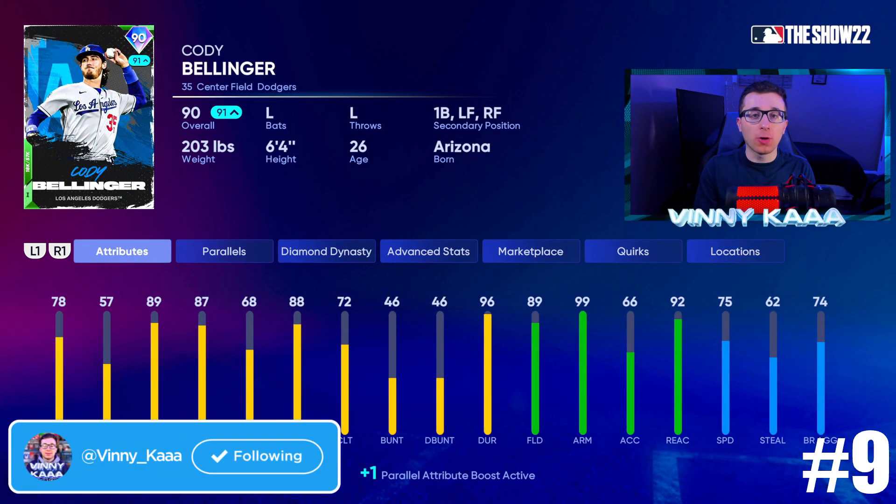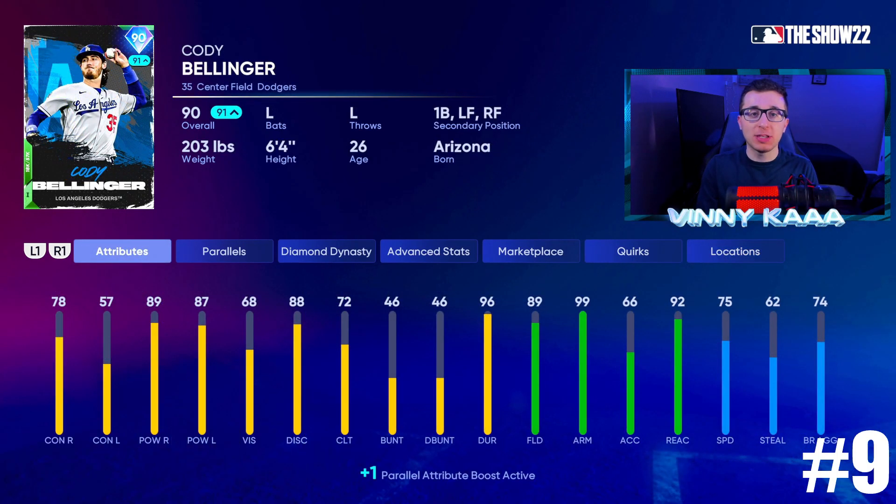Up next at number 9 is Cody Bellinger. It really is so hard to differentiate some of these face of the franchise cards — they are all so good and so close together. Center field is the most difficult position to rank right now. Cody Bellinger always has one of my favorite swings in the entire game. He has very solid power, okay contact, and is a stud defensively with pretty solid speed — 89 power against righties, 87 against lefties. The lack of contact will keep him here: 78 contact against righties, 57 against lefties. On Hall of Fame or Legend, his PCI size is going to be too small.